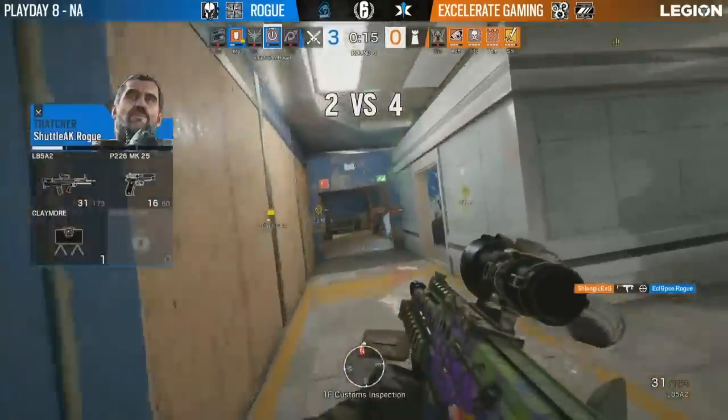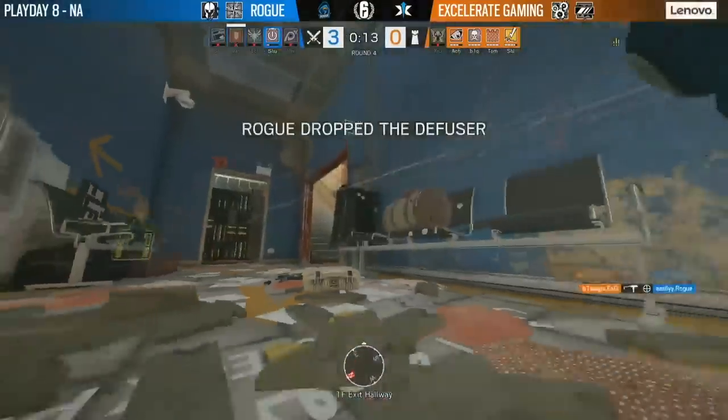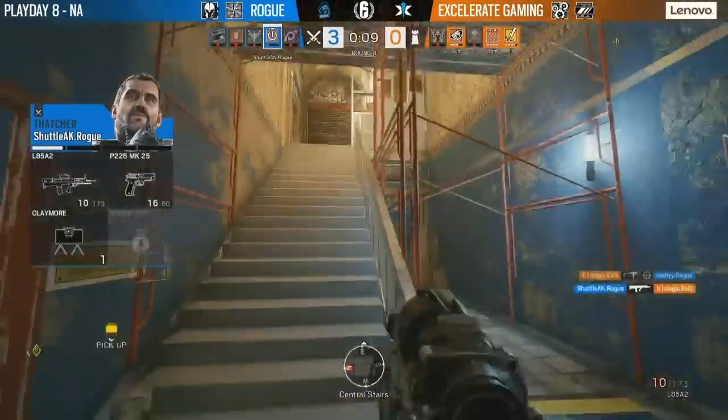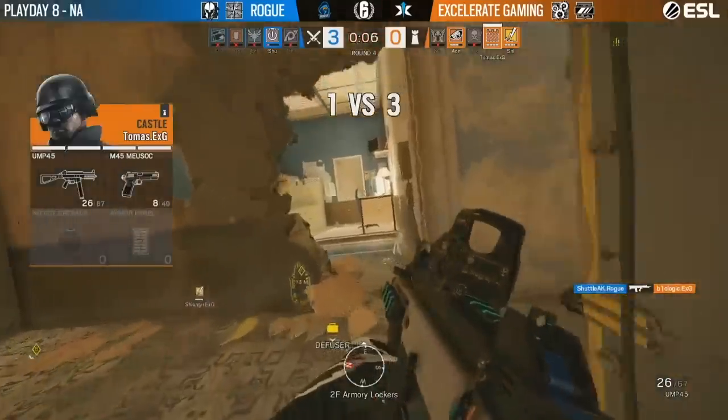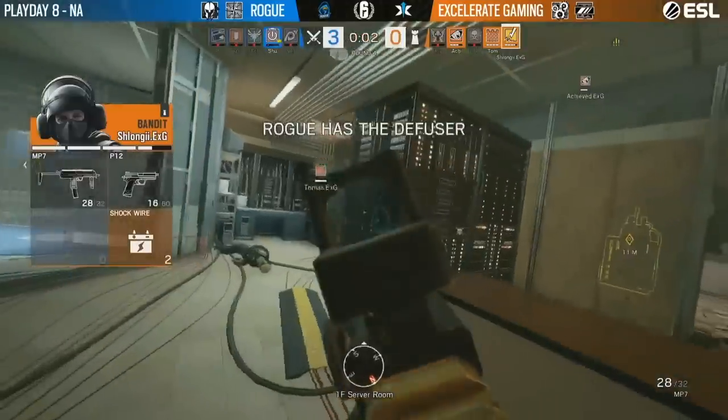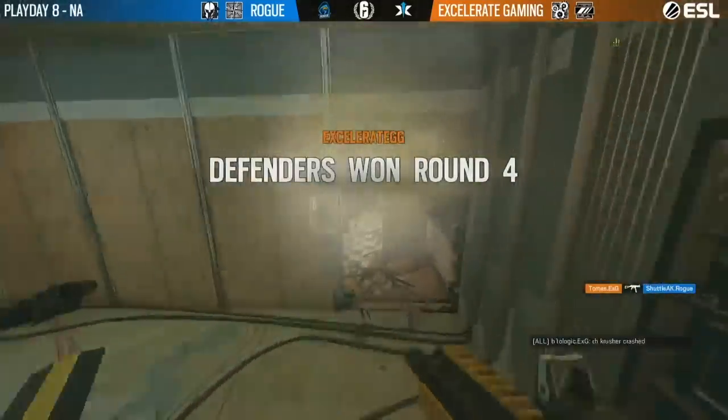Schlongi finally wins out on a peek against eclipse — it's a 2v4 for shuttle and easily to work out of, no time remaining. Bio decapitates easily, shuttle left alone ringing shots off the side, and will finally finish off with a pre-fire onto bio. Diffuser lost at the front door. Shuttle's baiting for picks to pad the stats — EXG will finally get one back on the board as thomas cleans it up.